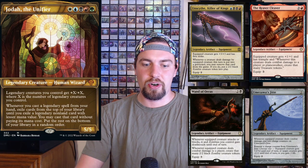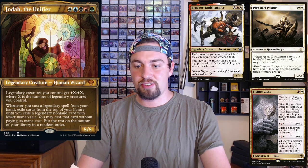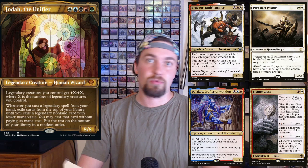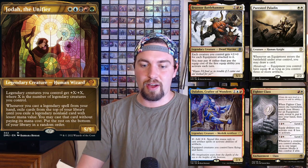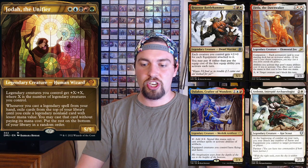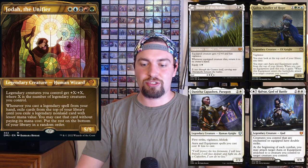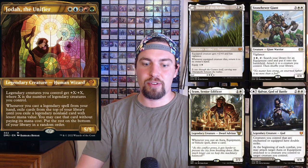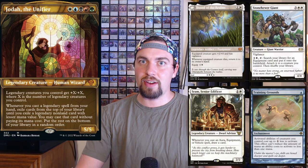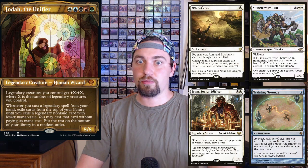Also Tenza, Reaver Cleaver, Jitte, Unscythe, and Wand of Orcus — all pretty cool legendary equipment that can put in a lot of work. If you go this route you should run cards that synergize well with equipment, including Puresteel Paladin, Fighter Class, Bruenor — also legendary. You have Dalakos, Zirda to reduce costs, Ardenn, Chishiro, Danitha, Galea, Halvar — all those seem great. Sram is awesome, Stonehewer Giant can pull out whatever equipment you need.